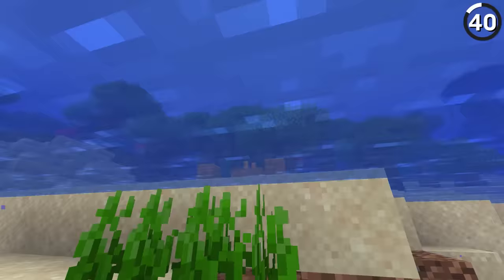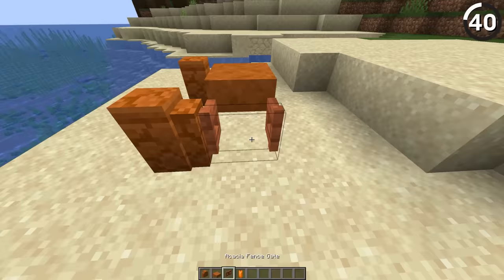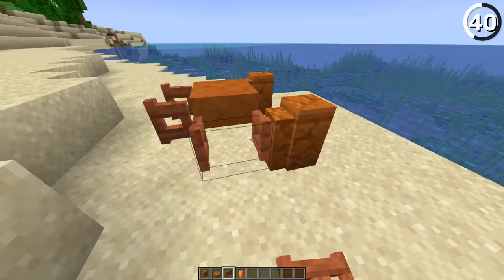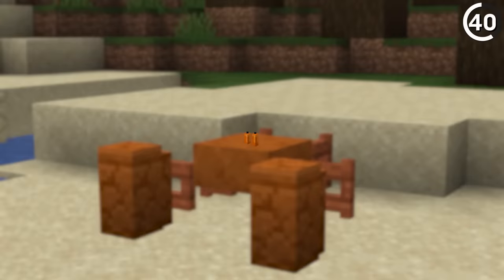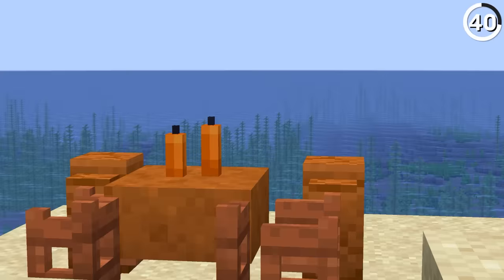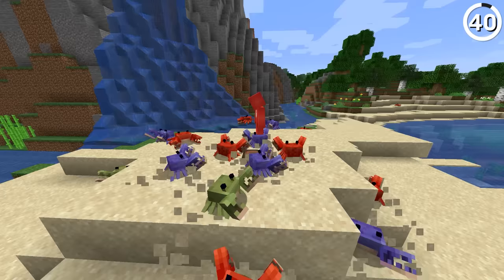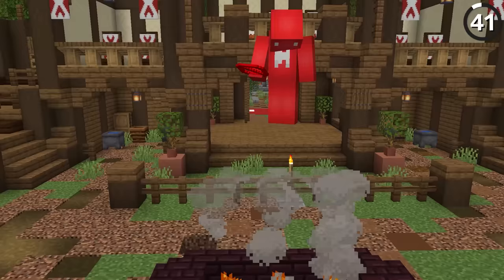According to Mojang, they are considering adding a crab to the game — but we've already added one. By using acacia fence gates and red sandstone walls and slabs, we have enough orange blocks to make our base. Then if we add in orange candles for the crab's eyes, the whole thing's done. Plus, it's not as dangerous as an actual crab, so feel free to get close and check it out.